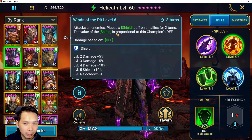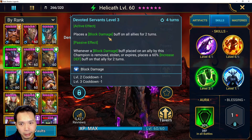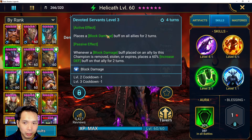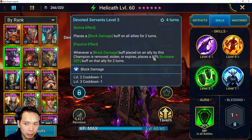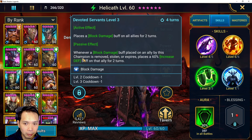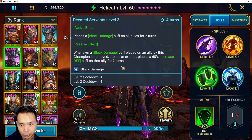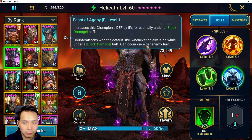His main move is the A3, which is a four-turn cooldown fully booked — full team block damage on your team for two turns. It also has a passive effect: whenever the block damage placed on an ally by this champion is removed, you get to place increased defense on that ally for two turns. That's a little bonus.